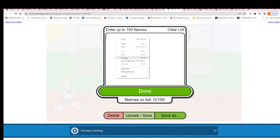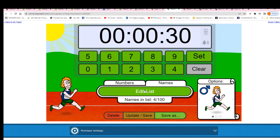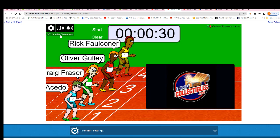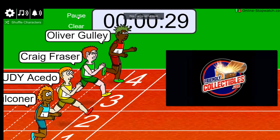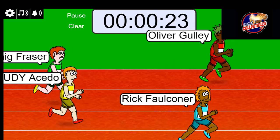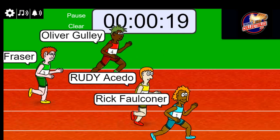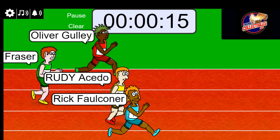Good luck Ollie G, Craig, Rudy, and Rick — seven times for the shuffle. Lucky number seven. On your mark, get set, go! The winner gets into the break for $11.50, and spots usually cost around $40 something, so there's a lot of retail value to be won here in this race.